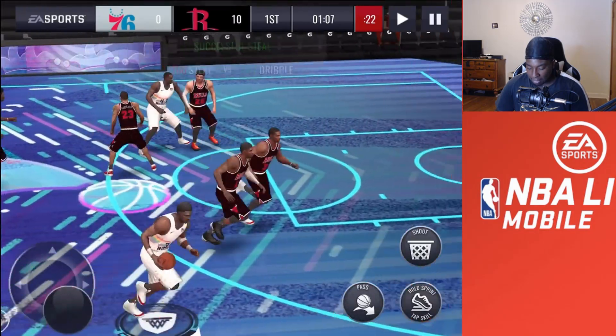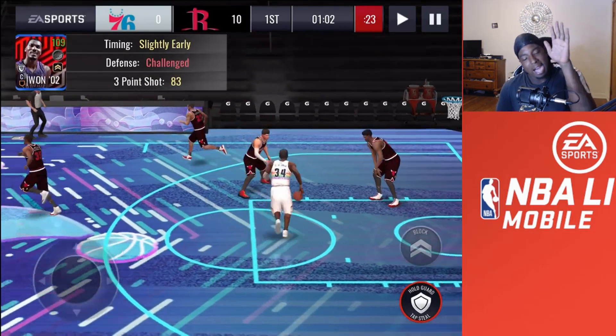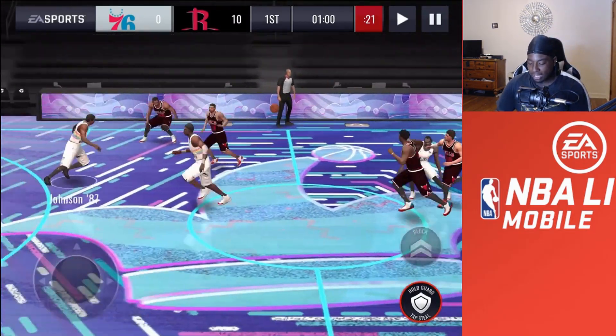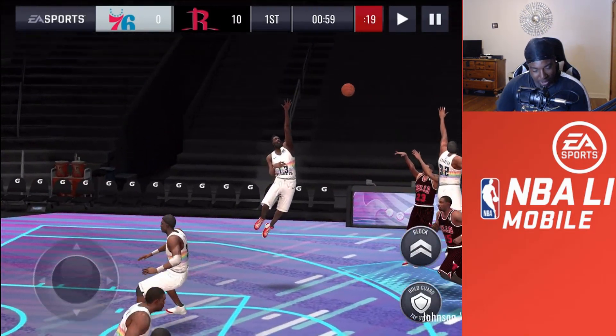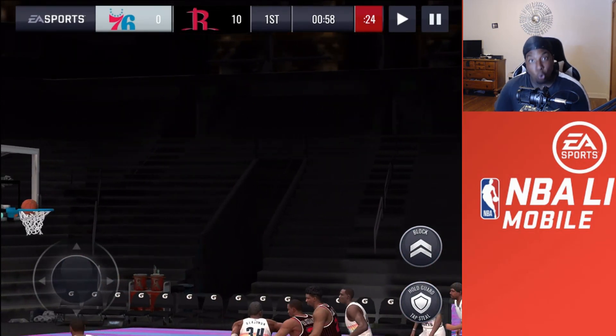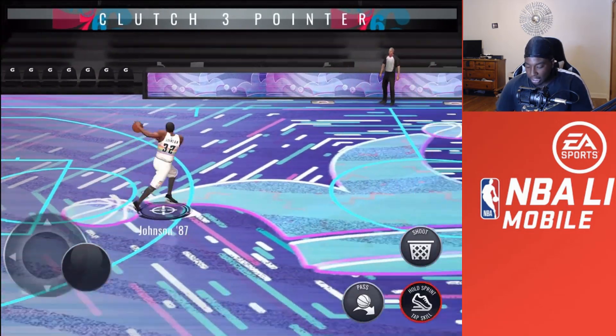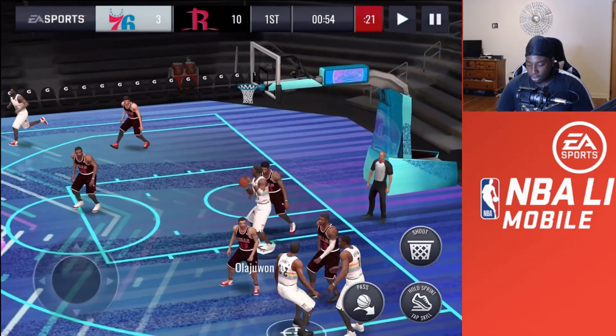Let me get that steal while we're at it. Can we hit that step back? I'm doing too much out here trying to hit step backs. Of course right after I attempt that foolish step back they come back and splash a clutch ability right there — that Fred Van Vleet card is absolutely garbage.